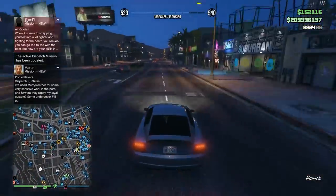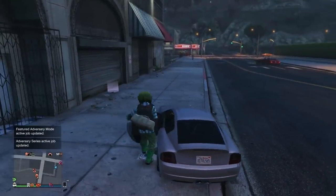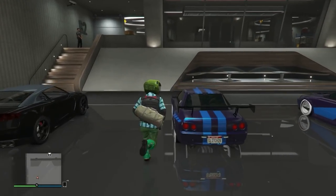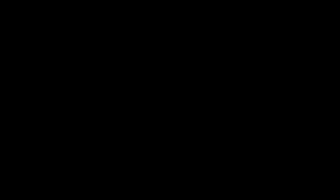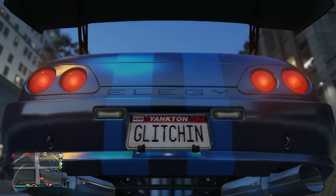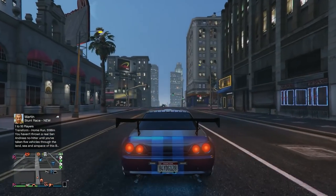Grab a street car, don't call out any further personal vehicles, and make your way to the nightclub to grab another Benny's vehicle. You can grab the same Retro again — it will still be there. Drive up, grab one with a glitching plate, drive out of the nightclub, and tell your friend to back off the alert. The plate changes just as anticipated.